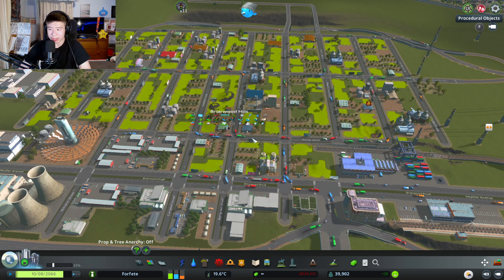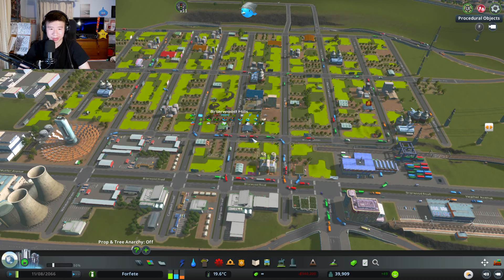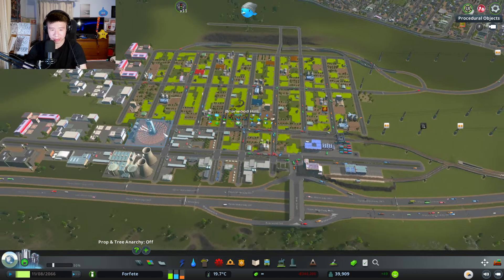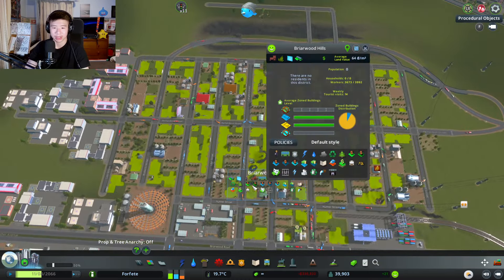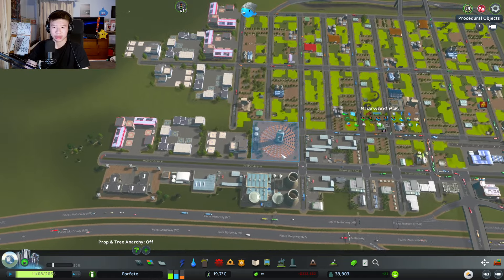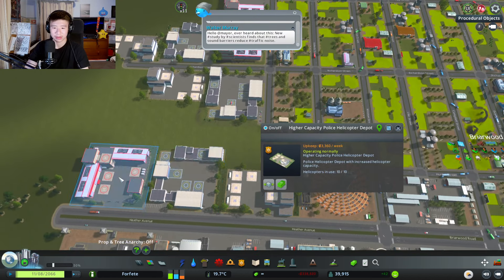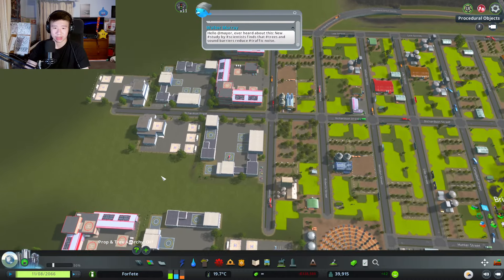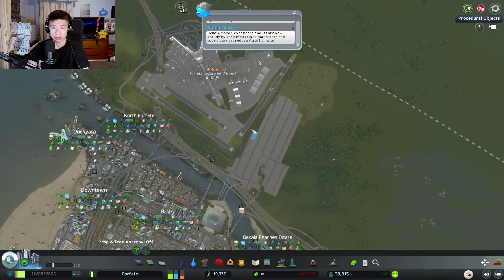Can't forget about Brightwood Hills — this is my industrial district. I've always neglected industrial areas because they're boring, there's nothing going for them, it's just to make money. But this is my industrial district of Brightwood Hills. It's fully farmyard, the only one I have. It's also where I put all the garbage stuff and the helicopter stuff.